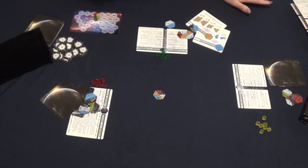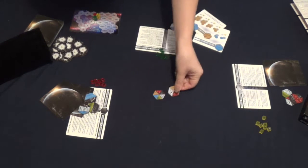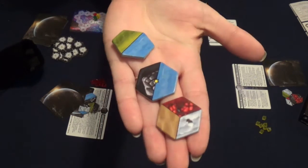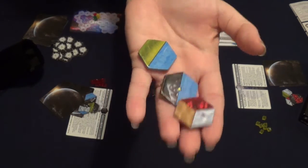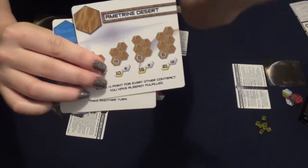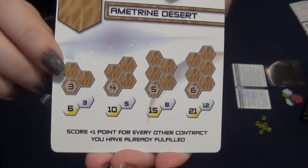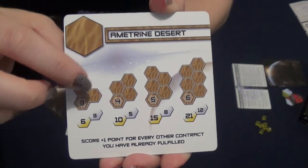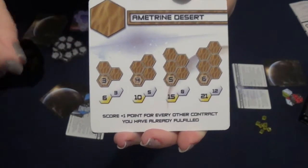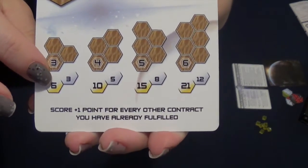On your turn you can do one of three actions. The first is terraform — you take one of these land tiles and place it in the center of the table touching one of the other tiles. The tiles have all different kinds of minerals you can choose from, so you take a look at your contracts. The contracts tell you how you're going to get points. For example, this contract is for Amitrine Desert — if three touching tiles have Amitrine and you're the first to place your cube on them, you get the gold: six points.